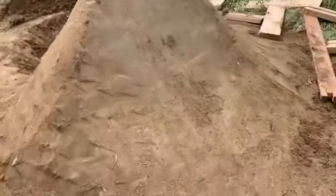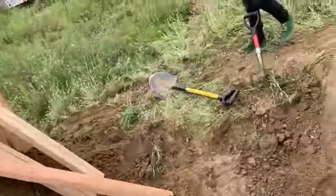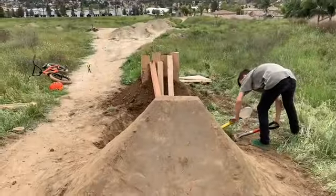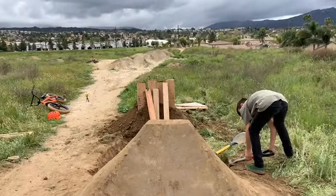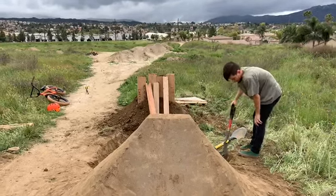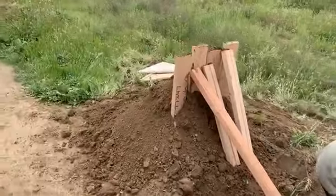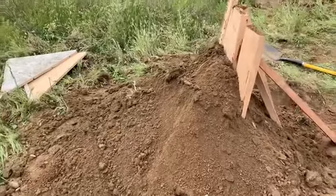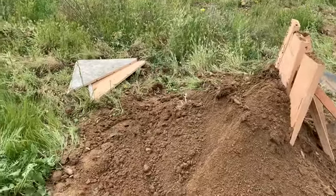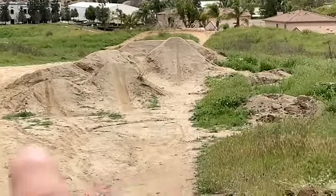Currently we are making the landing for the fourth double. We're using the same technique with the wood — we pile it up, take off the beams on the back, put a ton of dirt, compact it, then take out the vertical wood ones. Then we have ourselves a landing. It's probably a ten-foot gap. We're gonna make the landing the perfect angle so you can pump it and get speed for any jump you wanna hit.